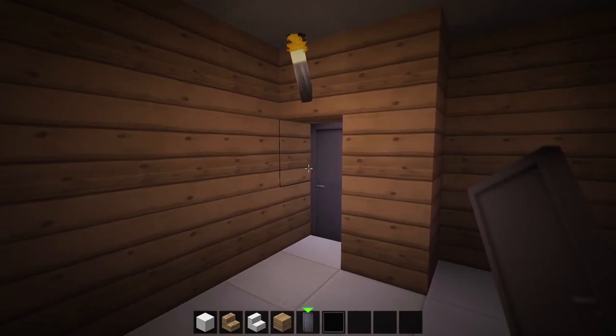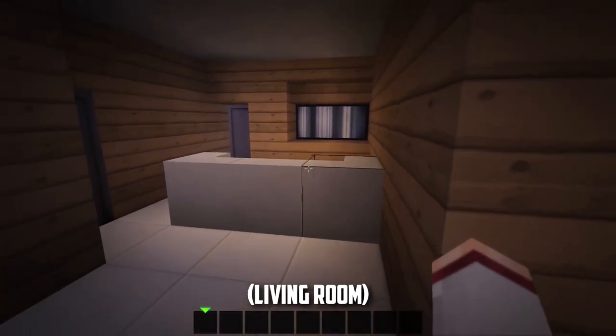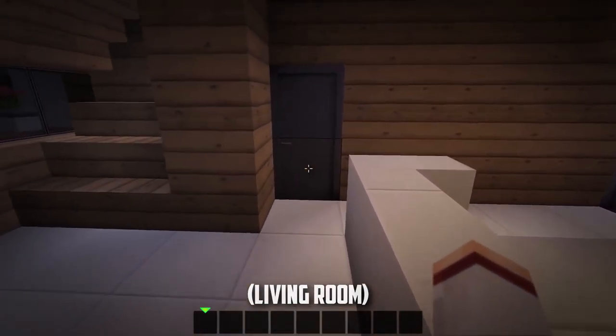Now, with that last wall in place, we won't have to make any more structural changes to the interior. So as always, I'll leave any furniture and decoration of the house up to you guys. However, I'll quickly show you how mine looks as an example.